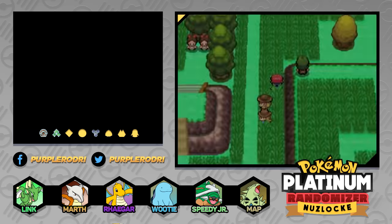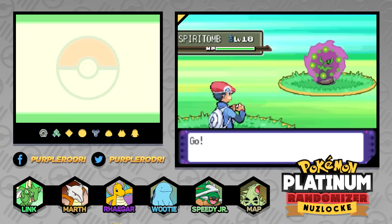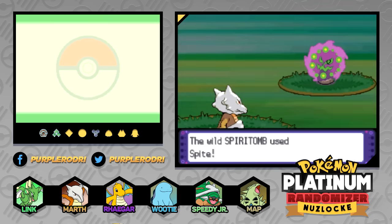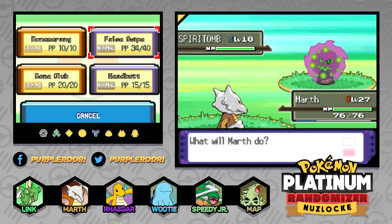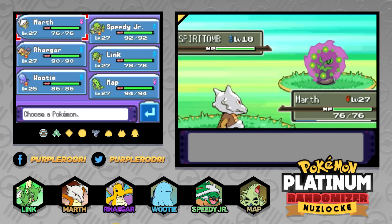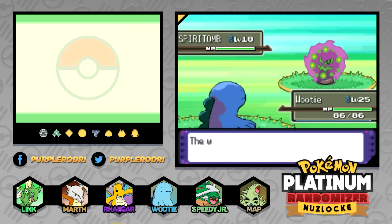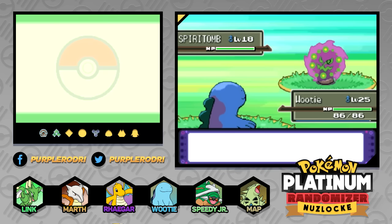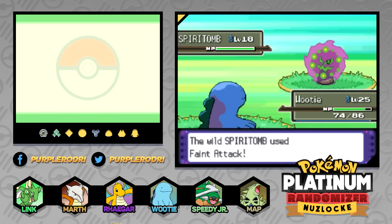We bumped into a random battle — it's a Spiritomb! That is actually a really, really strong Pokemon for us to bump into. Definitely some randomization is going on here. I don't know why I even bothered going for the False Swipe — that is not going to work on this Pokemon. This might be a little bit harder of a Pokemon to catch. I'm going to go ahead and switch out and bring out Woody. I hope Woody will not KO the Spiritomb — it's a very strong Pokemon that could definitely help us out further into the adventure.